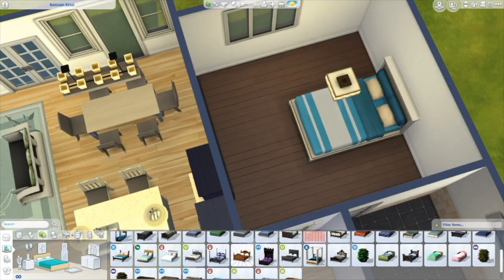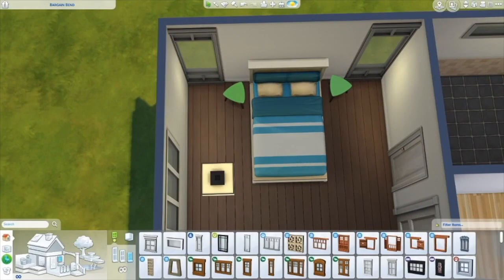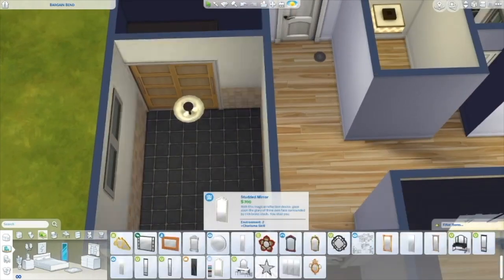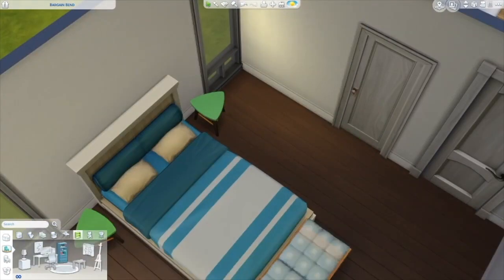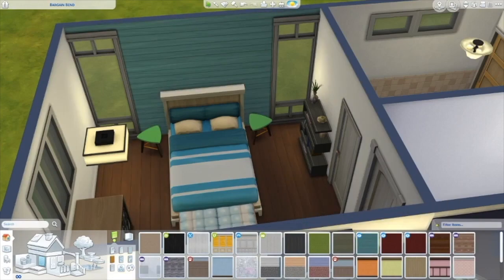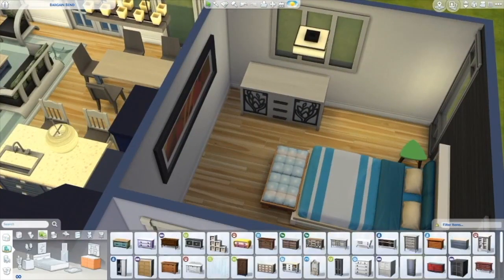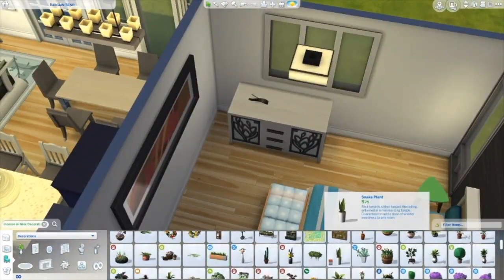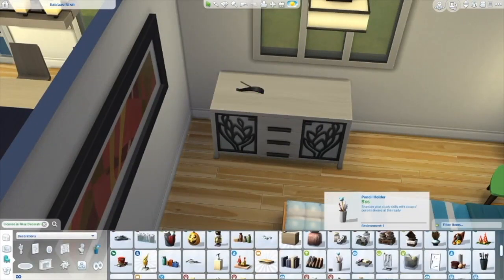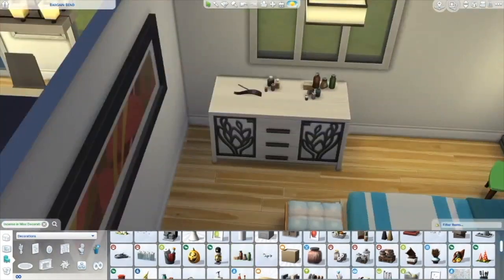So this is the master bedroom. I forgot to change the floors before I started decorating — I didn't notice until later. It's a bit small, and like I said I was going to turn the media room into the master bedroom but completely forgot until after I finished decorating. The accent wall is black — I was going to do blue, but I saw a build on Instagram with a black and white room and thought it was so pretty. The bedding has a purple color and the side tables have purple too, but overall I did a black and white theme in this room.